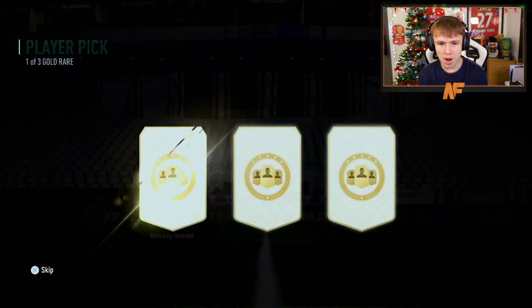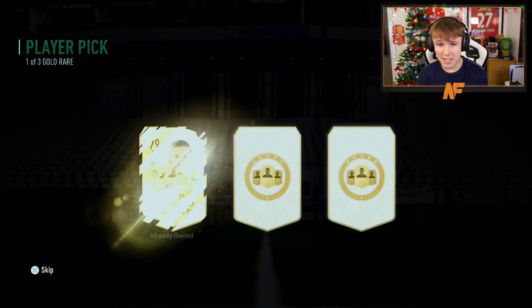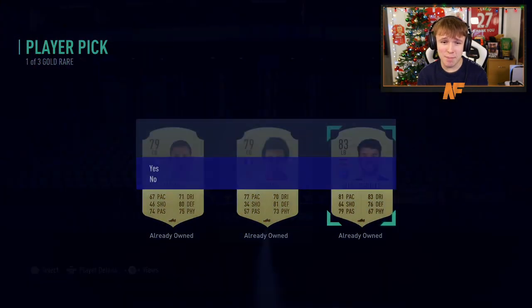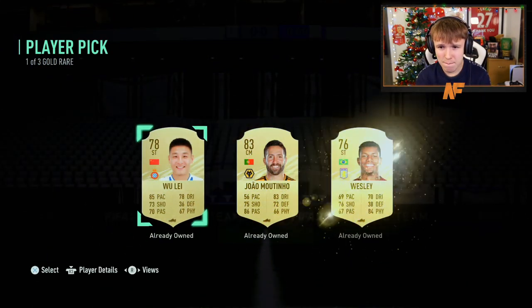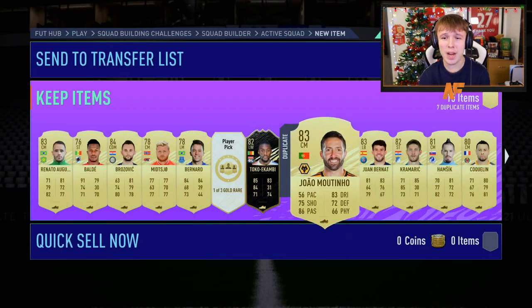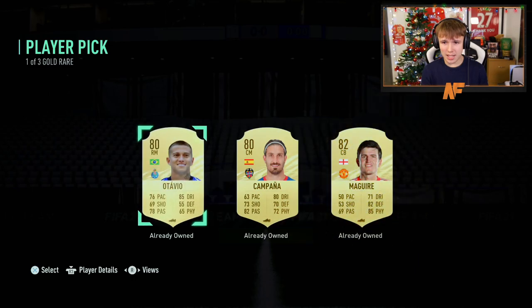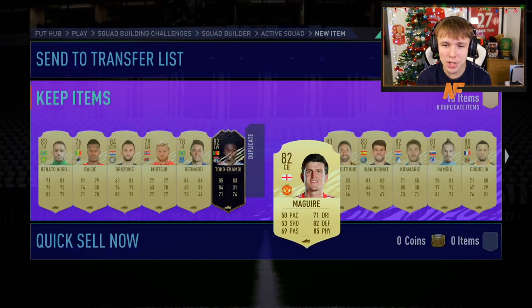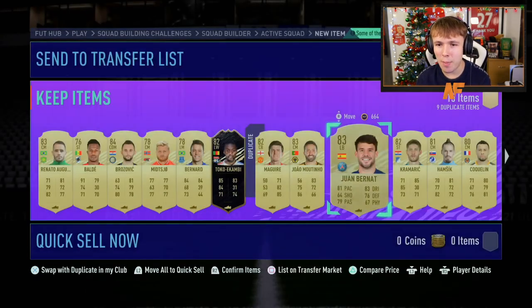One from the left, one from the right. Let's see what we can get. Nothing good there. Nothing really at boards. Can we get a walkout from the final two? We haven't had a walkout yet. Another boards. Can we end it on a walkout? We can't. We got majority duplicates there. I don't know how many of these are actually tradable, but there we go. They are my first 15 done.